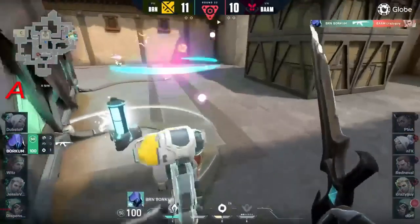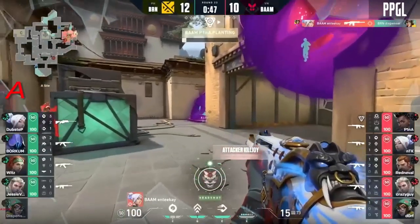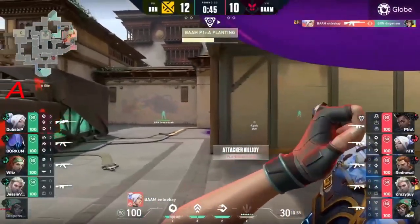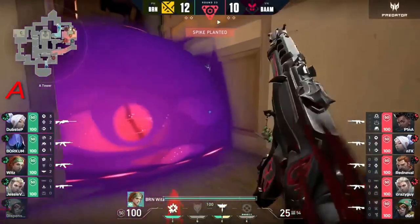Crazy guy still emerges victorious - he gets the recon ball, taps away at the spike, and crazy guy goes down. Borkum will clutch the round! Wrong turn for a second there - oh no, they still find him anyway. That's gotta suck.